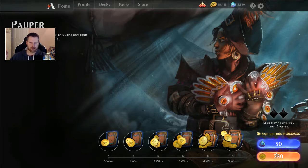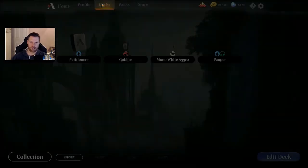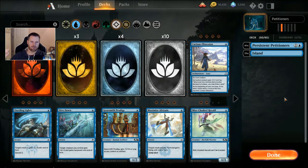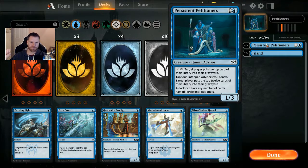In this video, for this event, we're going to take a look at a fairly ridiculous deck idea. This is one of few times where decks like this will actually work. This is 40 Petitioners — just 40 Persistent Petitioners and 20 Islands. The beauty of Persistent Petitioners is you can tap four untapped advisors and target player puts the top 12 cards of their library into their graveyard. And a deck can have any number of cards named Persistent Petitioners.